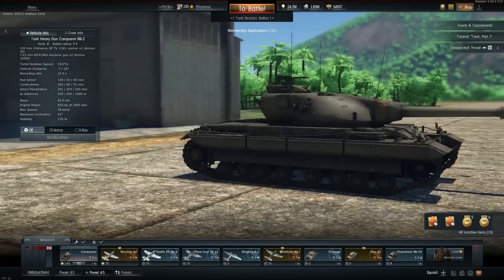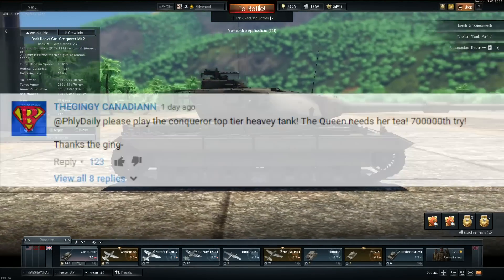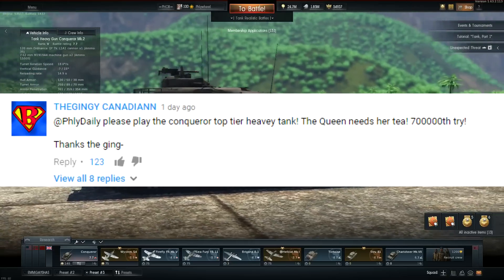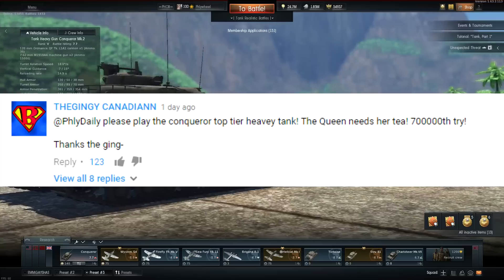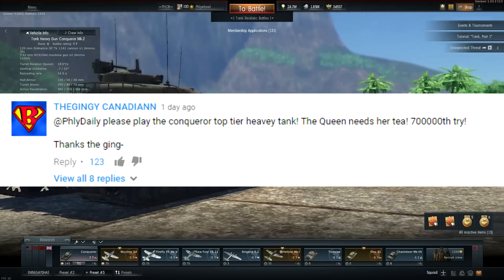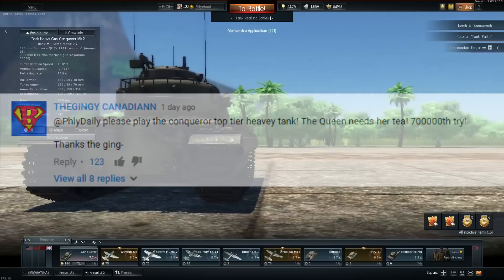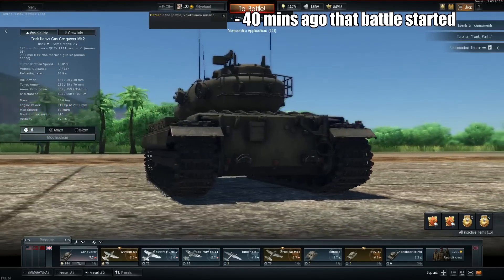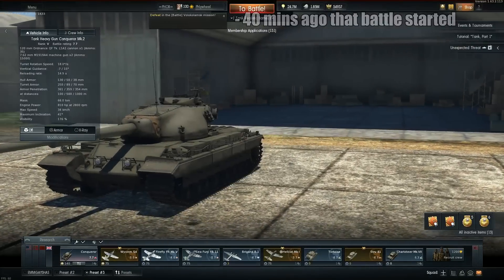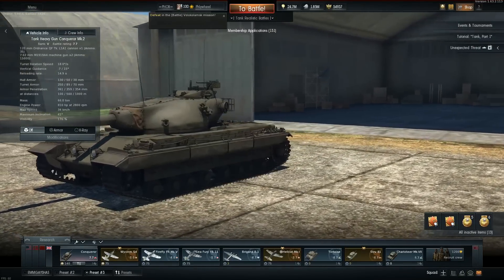Hello chaps, welcome to my video! Today we have the Ginge — Canadian, please don't get triggered, these are just jokes. He says: 'Please play the Conqueror, a top-tier heavy tank — the Queen needs her.' 700,000 credits, thanks to the Ginge. So as said, today we have the Conqueror, and that's about it.